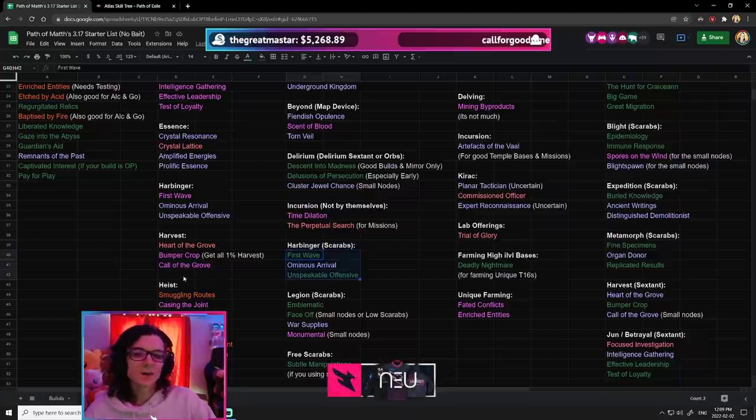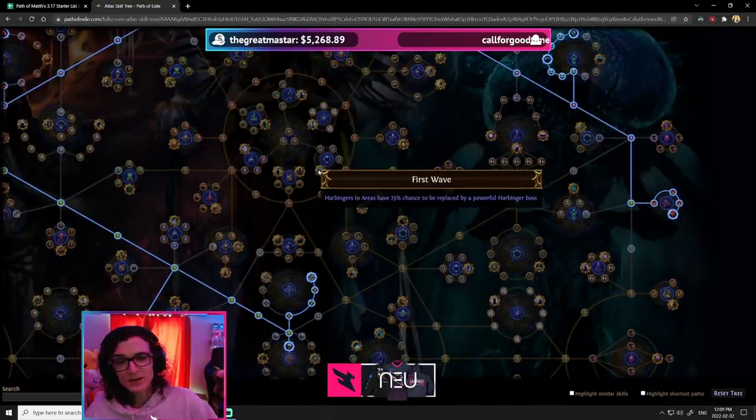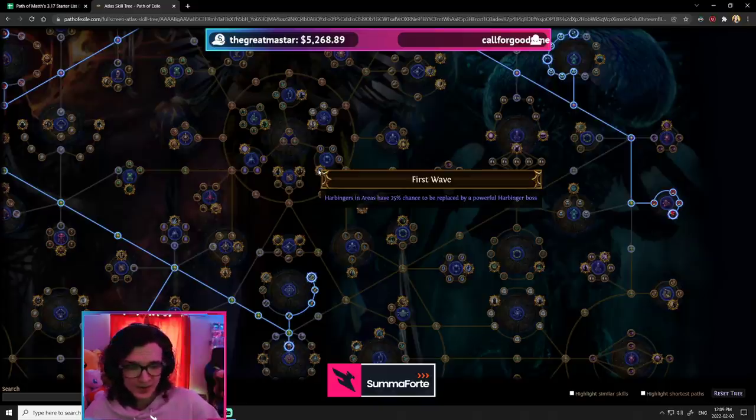The reason for that is, for example, First Wave gives Harbingers in areas a 25% chance to be replaced by a powerful Harbinger boss. If you've got no investment in Harbinger except the one free Harbinger on the Atlas, that's 25%, meaning it's going to proc every four maps.